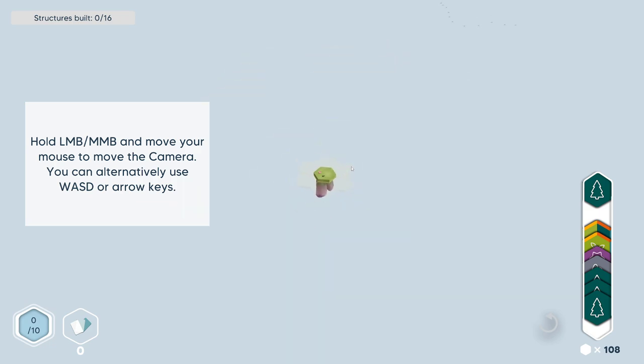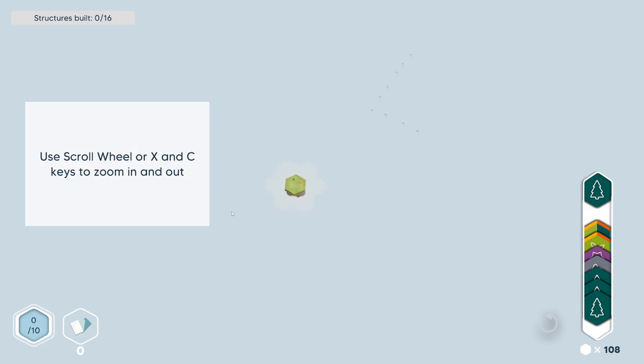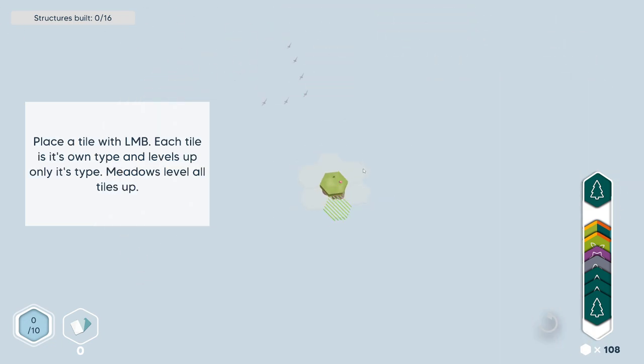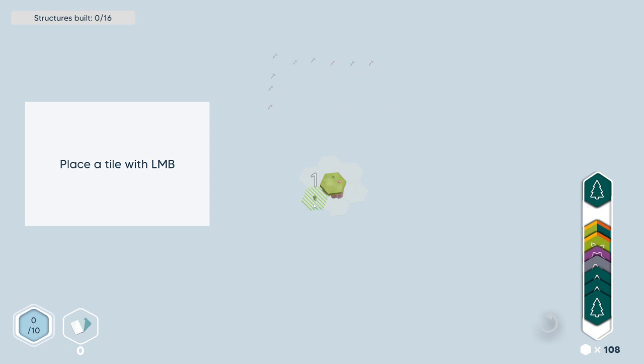Okay, so we can move in and out with WASD. Hold right mouse button to rotate. Then E and Q do it too. Use the wheel to zoom in, or C and X. Place the tile with left mouse button. Each tile is its own type and levels up only its type. Meadows level all tiles up. So do we get to pick our tile? You can press the undo button in the right corner to undo your last move. Place the tile.